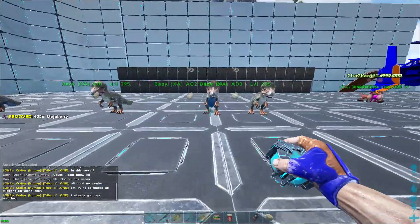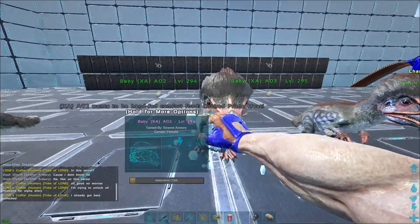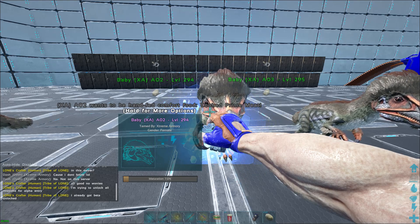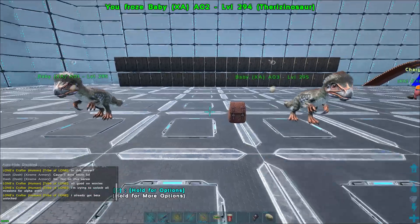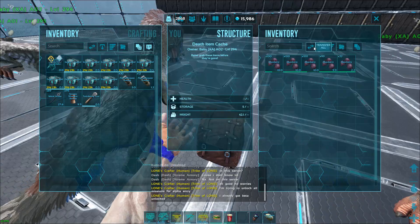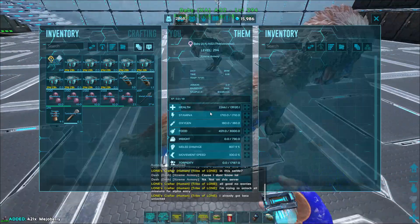A lot of breeders use this. This girl wants cooked prime meat — she's not getting cooked prime meat. She's going to get tossed back out until she wants a cuddle. That right there is another thing to keep in mind.